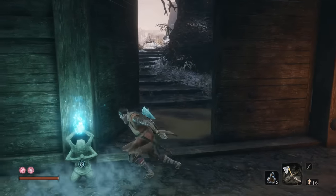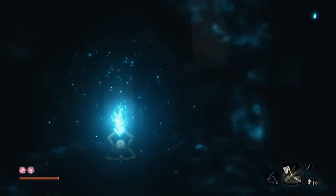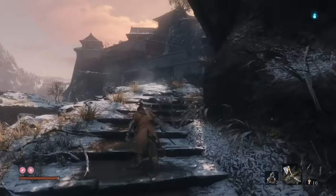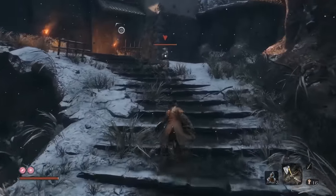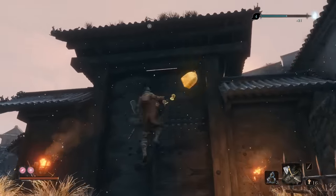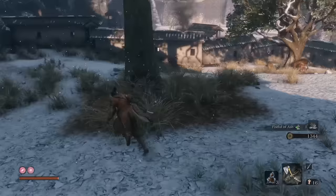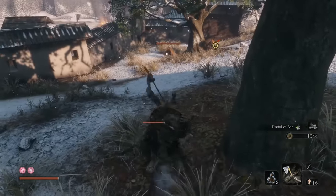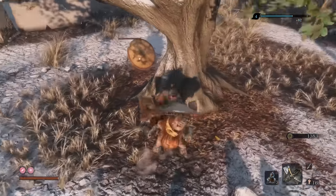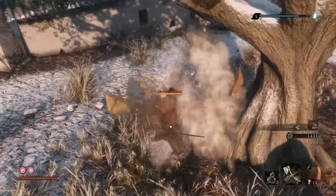We're starting off with an early game farm from the Ashina Castle Gate Idol. This farm in particular requires you to have the axe, but it is very efficient — probably the fastest farming loop early game just in general. While the experience we're going to get is pretty similar to farming the big boy, we can also get a hefty chunk of gold and upgrade materials out of this farming run. These two enemies up ahead have a chance to drop the upgrade mats for the prosthetic tool, making it a very nice farm early on.